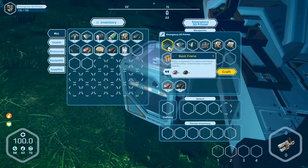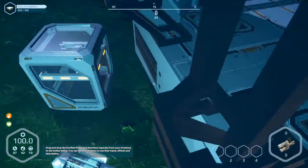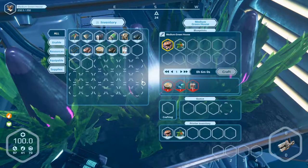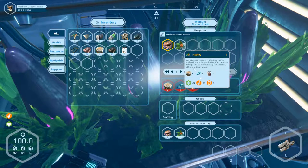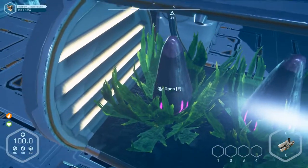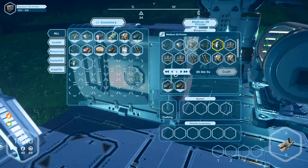Glass is here but it doesn't work because silicon is missing. The other part was a mechanical part but it's not possible in this 3D printer. Let's have a look in the greenhouse - we've got food and herbs. Produce herbs, okay - seeds. Let's go to the 3D printer and see if we can produce the mechanical part. Oh, they're already here! Glass parts - only one, but we can produce one more.